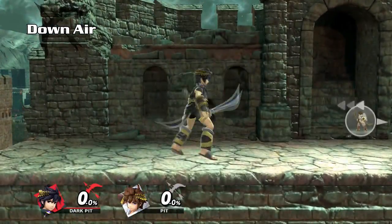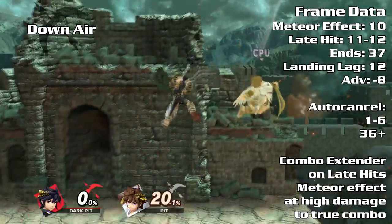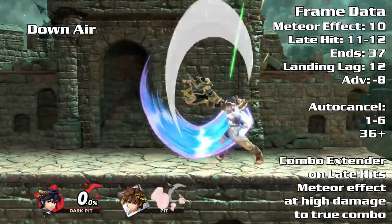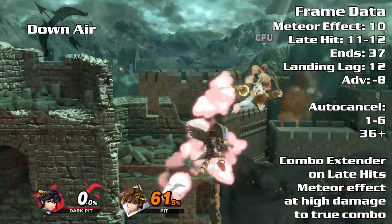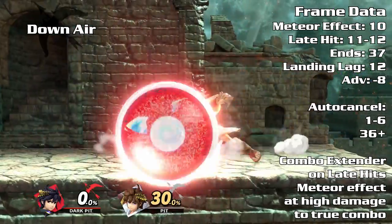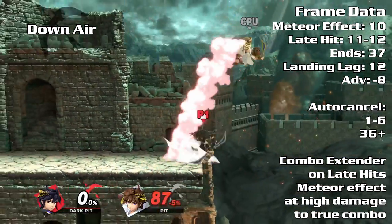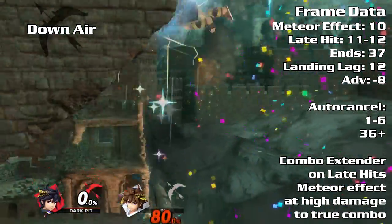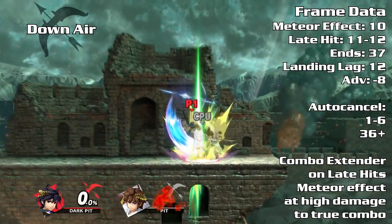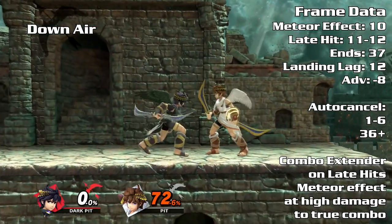Down air has two distinct hitboxes: a meteor effect and a normal effect. The meteor hitbox has an abnormally low amount of hitstun at low percents, meaning you are negative on hit. The second hitbox pops your opponent upward. This move can be used as a good jump out-of-shield option to combo into neutral air at mid percents. Offstage you can spike an opponent with the meteor effect, but be prepared to do another attack due to the low hitstun. Try to avoid the meteor effect until later percents to avoid being punished.